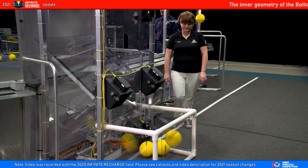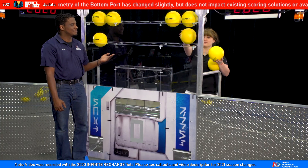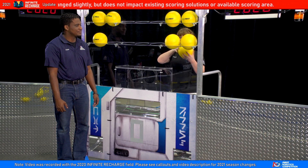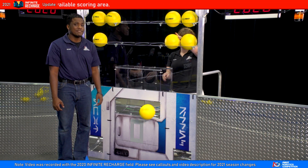The human players retrieve power cells from behind the corral in the power port. They store them on the racks. They are fed from the driver station through any of the five openings.